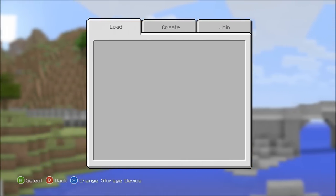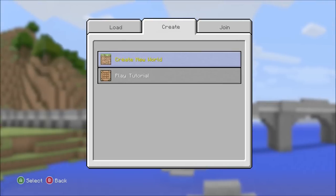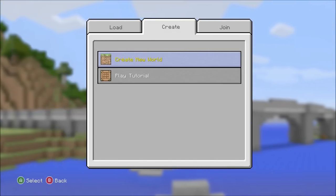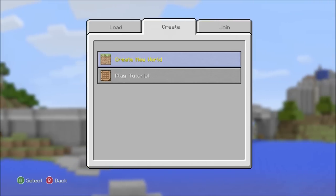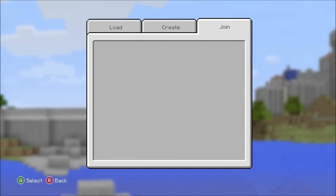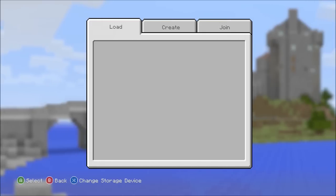Starting off, we have some new menus right here — we have Load, Create, and Join, which was never added before. This is a new feature; the whole front part looks completely different, and I think it looks different for the better.